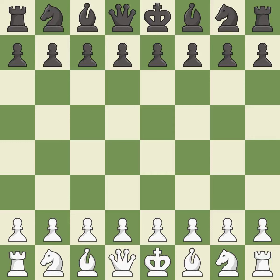Alekhine's Defense, normal variation, 3.d4 d6. Sharp, a back-and-forth game where both players had chances. That game was pretty competitive. The opening was balanced. That was a well-fought middle game that white got the better of. The players battled pretty evenly in the endgame.